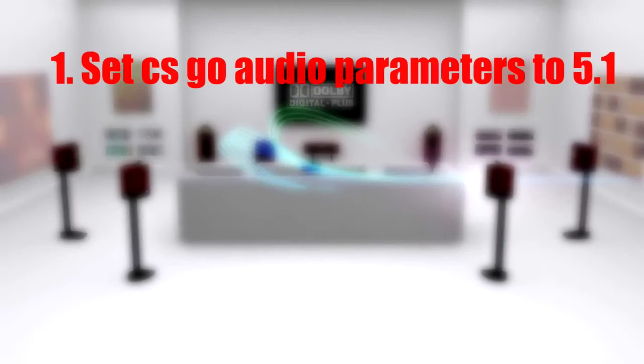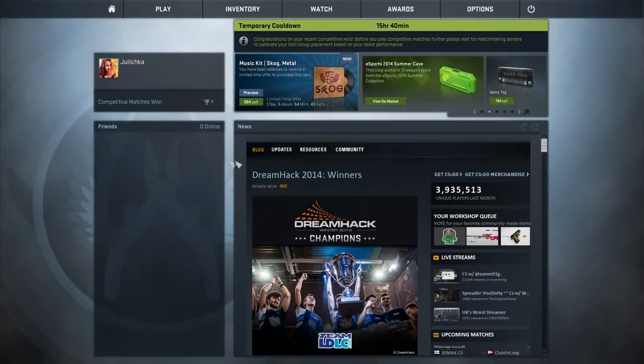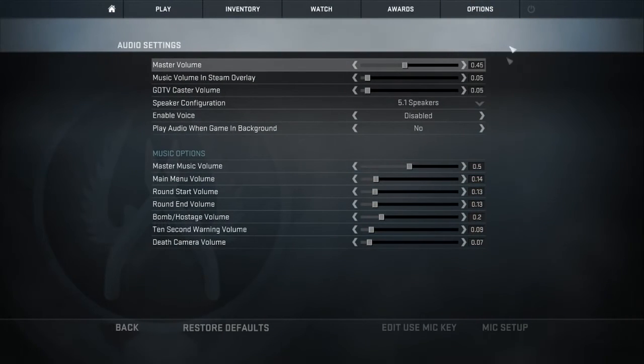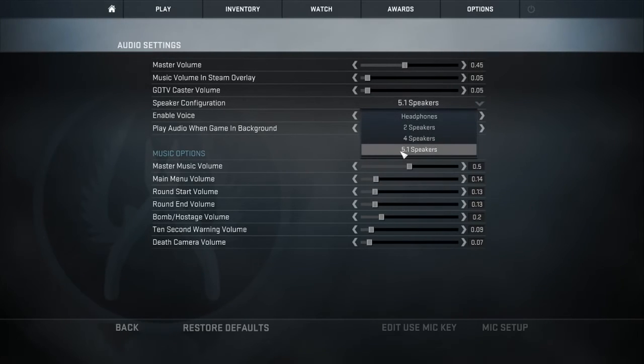First thing you got to do is launch up your Counter-Strike: Global Offensive, go to your options, audio options, and make sure you set your speaker configuration to 5.1 — not headset, not two speakers, but just 5.1.